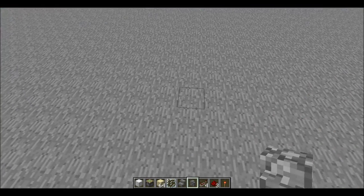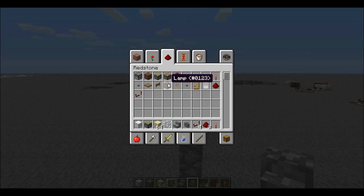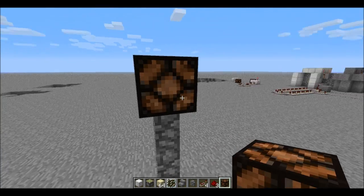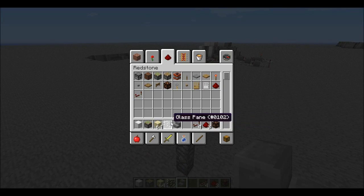Yo guys, Dougie back here with a quick little glitch for you. I'm going to tell you how to keep a glowstone lamp on without actually having a lever or something having to power it.